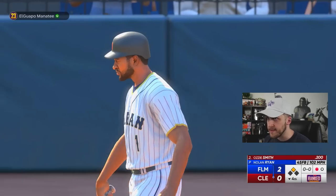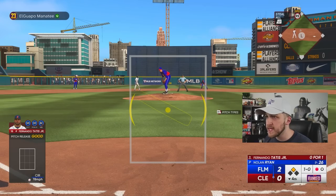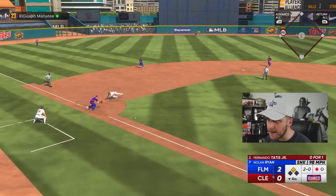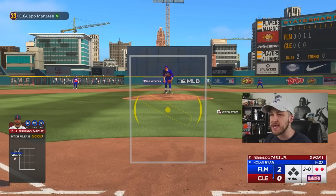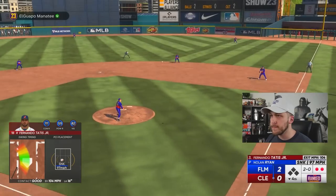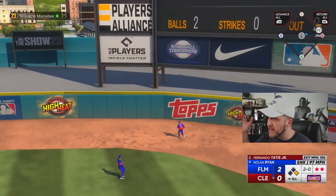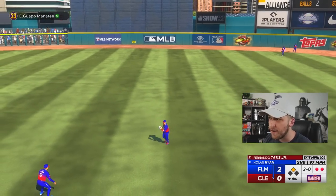Ozzie, you just completely gave away that bat — great job, you could have bunted that. I'm going to put Dee Gordon in motion. That is a great jump — sinker inside. He hosed me, he actually got me. There's no way Carlos Santana just threw me out. That would have been a run if I just stayed patient. I split the gap with Fernando Tatis Jr., but I have a smooth brain and I cost myself a run.